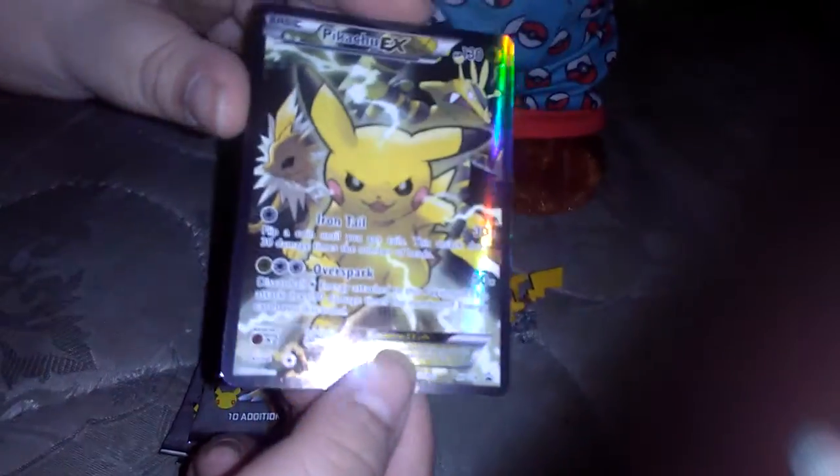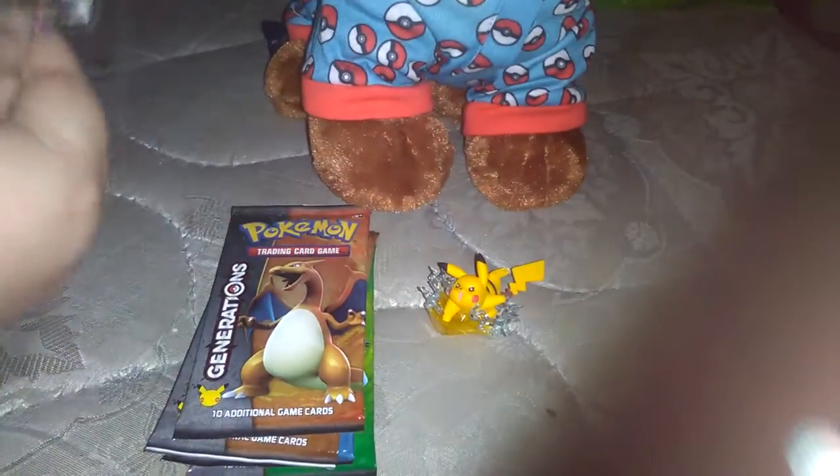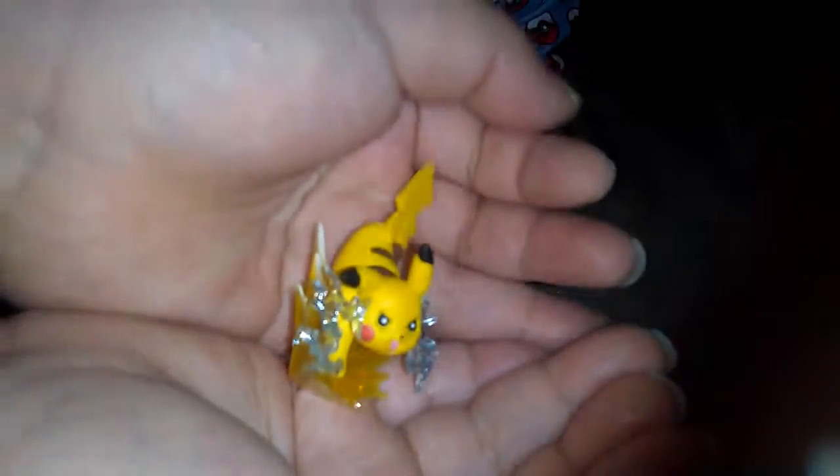So here is the Pikachu EX promo — Jolteon and Electro with Iron Tail, Over Spark, Over Spark. And here's the figure, which I just love this Pikachu figure. I wish the Thunderbolts were yellow, the sparks, but it's fine. Just put it back right here.